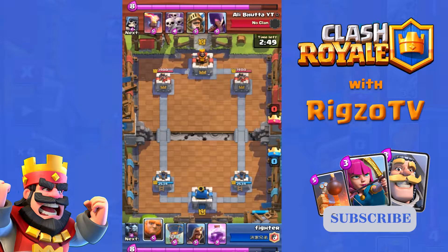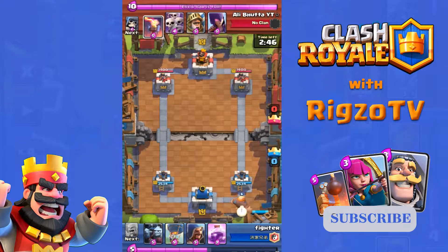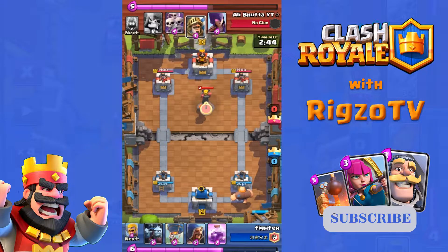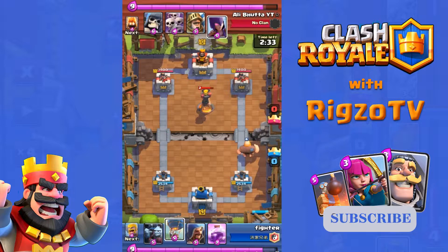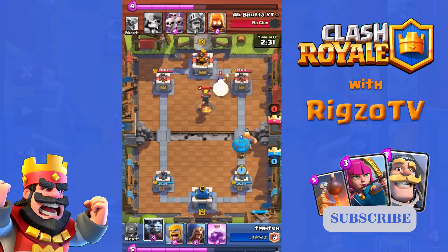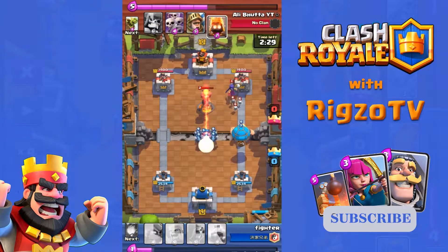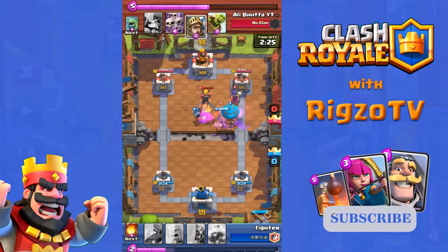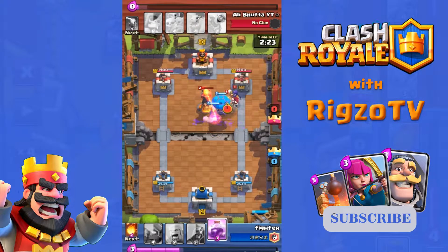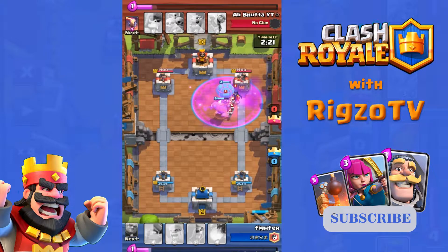Both are throwing crying faces but let's see who's gonna cry at the end. Fighter has the best starting hand for his Giant Balloon push, but Ali also has the Inferno Tower which is good against Giant — however his cards are so under-leveled that Fighter is already crushing his tower.